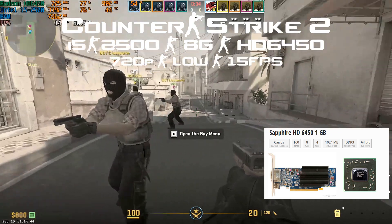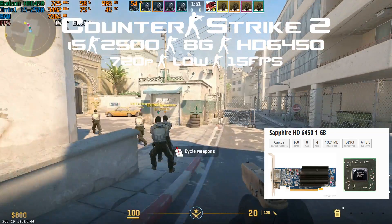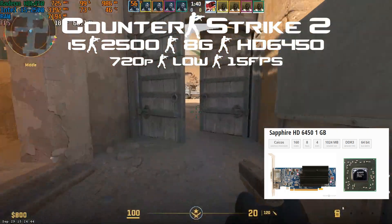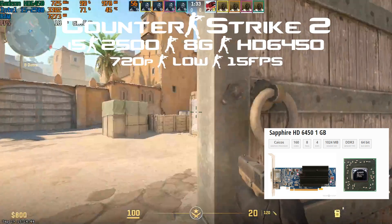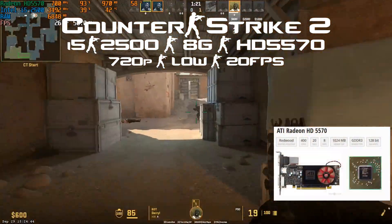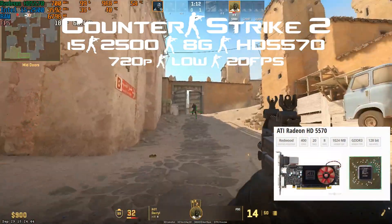Then I jumped to the i5 2500, which is a bit higher than the i5 750 but was the closest one I had. Pairing with my first one gigabyte GPU, the HD 6450. We're playing at 720p low and searching for the sweet spot in FPS — that's 60 fps, not 30 fps like most other games. This is again unplayable. Then we have the Radeon HD 5570.